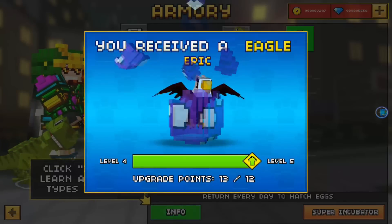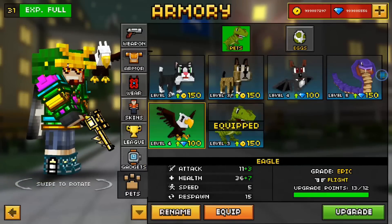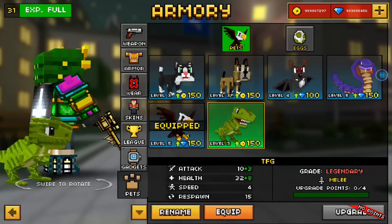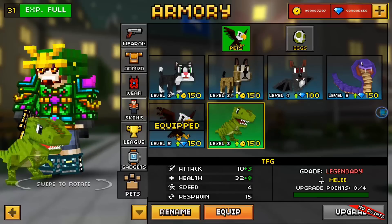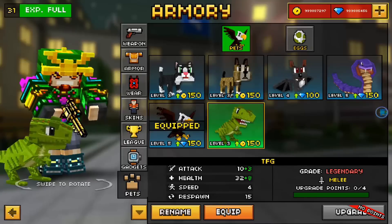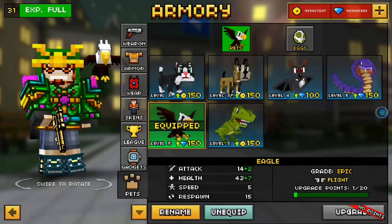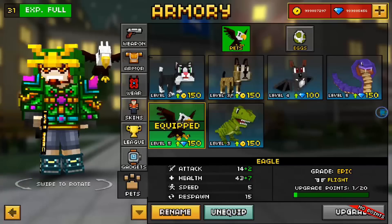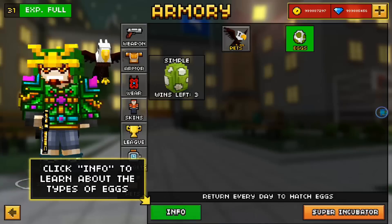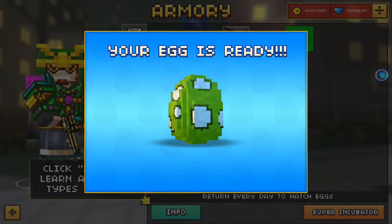Let's upgrade the eagle now. Wait, it costs gems to upgrade it — what a rip-off! Why do I have to pay? Let's check how good the dinosaur is. Seems like the eagle is actually better — it has more health and does more damage. Wait, my eagle is level five though. If my dinosaur was level five it'd be better — it's level three and it's almost as good as the eagle already. Got the common dog, bat, snake.